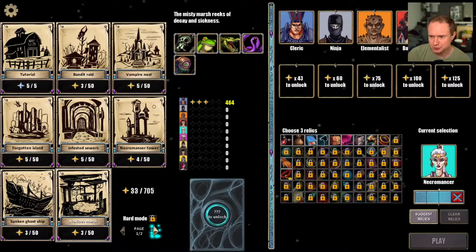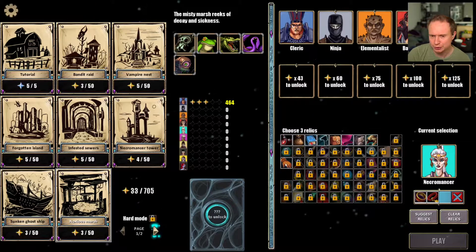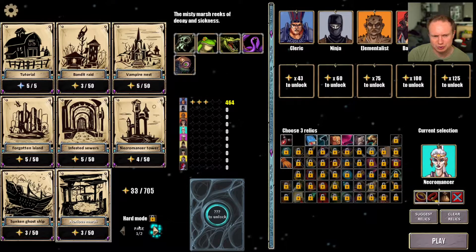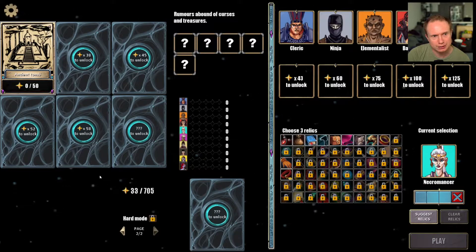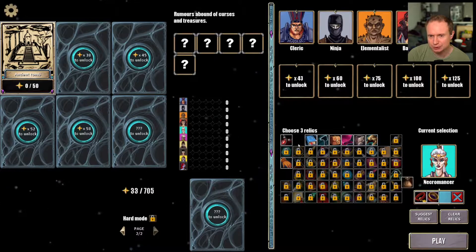The necromancer — it seems like there's probably value in using the soothing collar, the ring of fellowship, and I still really like the bottomless gold pouch, although I think that might be a bit of a crutch. We'll take her into the ancient tomb. Oh, I don't like that it resets my relics there.